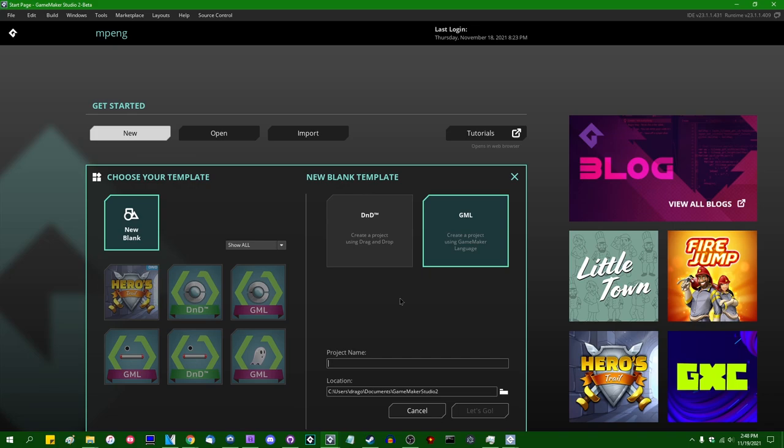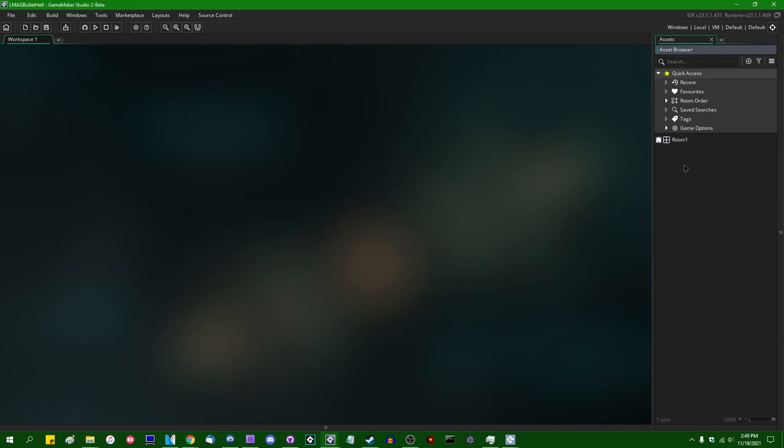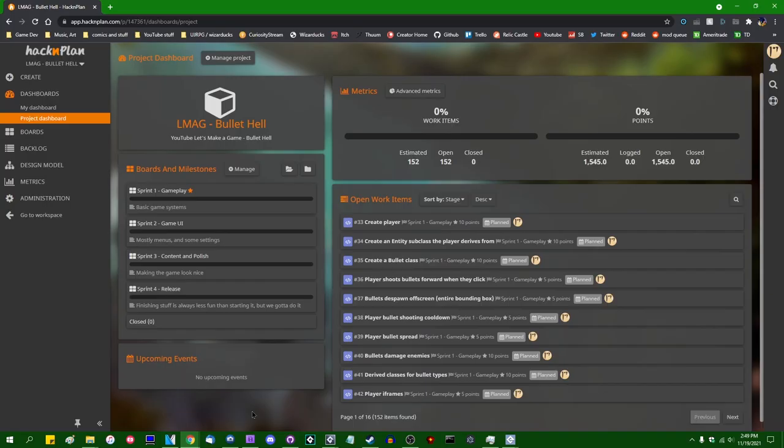I'm going to create a new blank GML project. I said during episode zero, the project planning episode, that if I could think of a name between then and now I would use it, but I didn't. It's probably going to be a dumb insect pun, but for now: LMAG Bullet Hell. I'm using one of the GameMaker 2.3.7 betas. Probably later I'll stick with stable releases, but there are features in this beta I want to use, specifically Nullish Coalescence — so today I'll be on the beta.